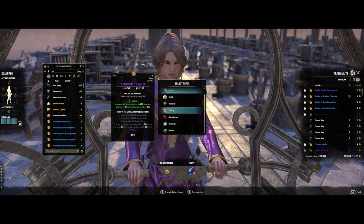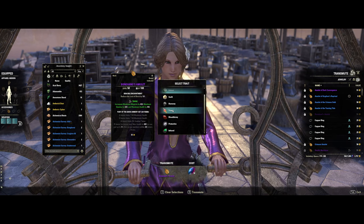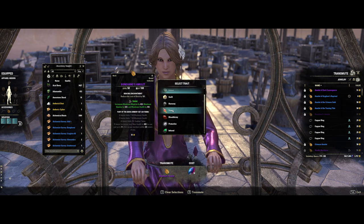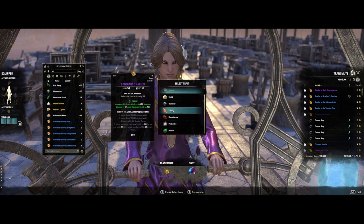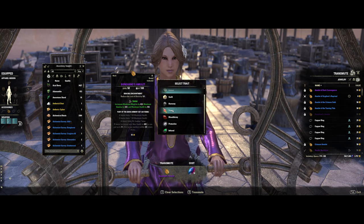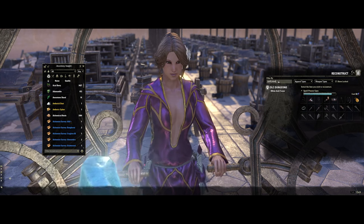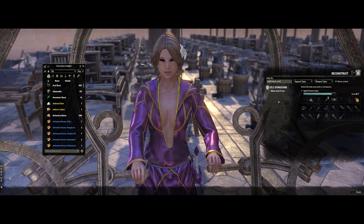Triune or nirn are pricey materials to get, so having the ability to transmute or reconstruct will save you from having to spend money on that trait material. Your other option here is going to be to reconstruct gear. Here I have searched for an item set that I would like to recreate.